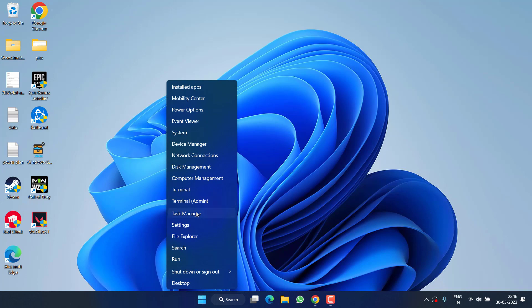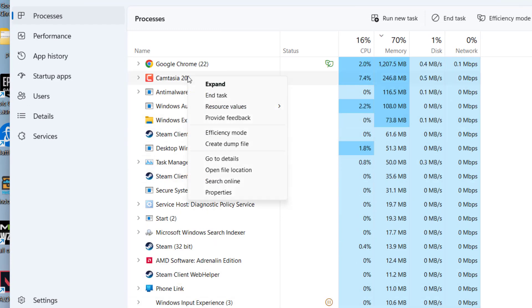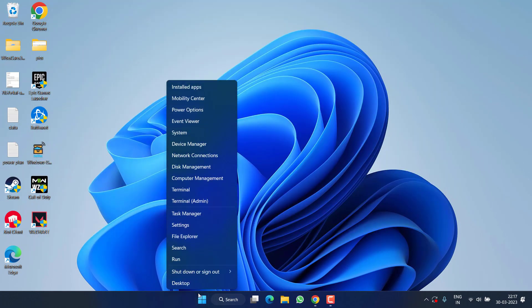Next, right-click on the Start menu and choose Task Manager. In the Processes tab, whatever processes are running in your system, right-click on each one and choose 'End Task' so that you free up more RAM and memory for playing The Last of Us.